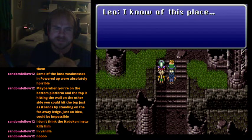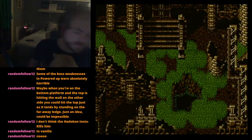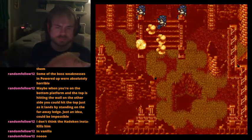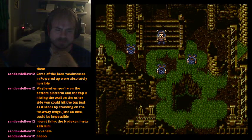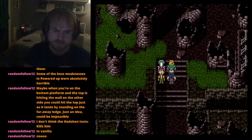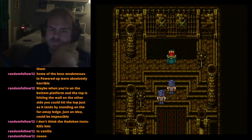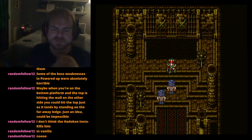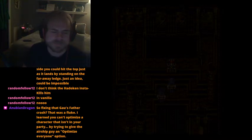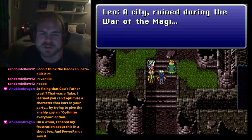Let's see this new event. An esper attack - let's show some esper magic. A thousand years in the past, a battle was waged here. Only Odin remains. The dialogue plays out and we see a city ruined during the War of the Magi.